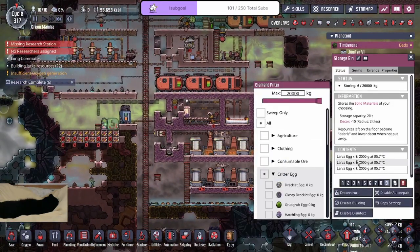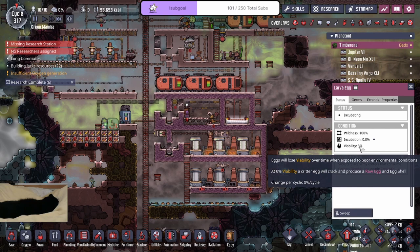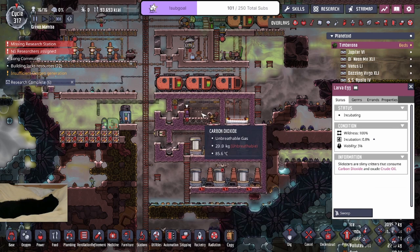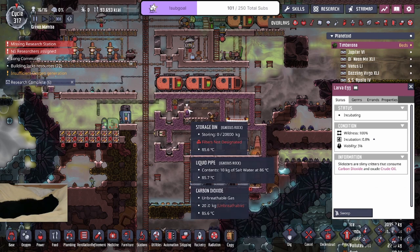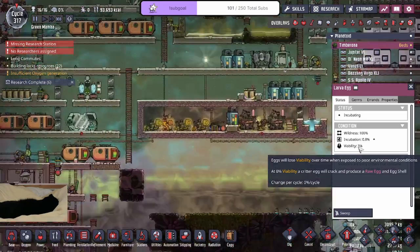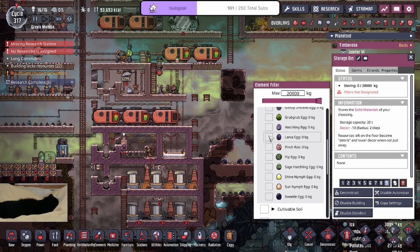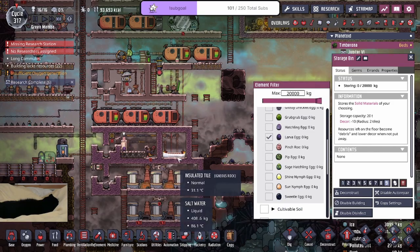Oh, I had eggs in here. Oh, are they going to die? I forgot. Oh man! I swept the eggs because I was like, oh yeah, we're going to get more Slicksters. And I made a bin to relocate the eggs and I forgot to uncheck them. They almost became raw egg. Oh my god, look at that — 3%. Always lucky. I got reminded by the game.